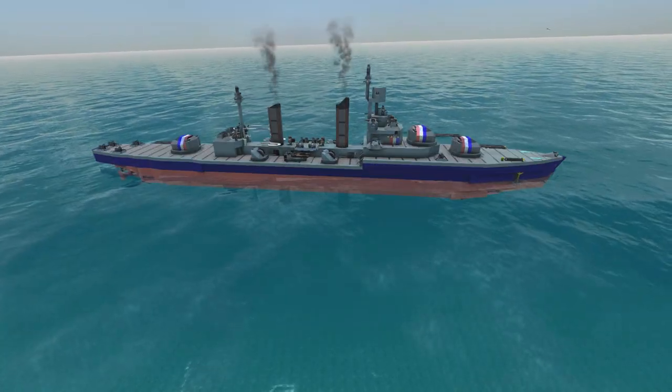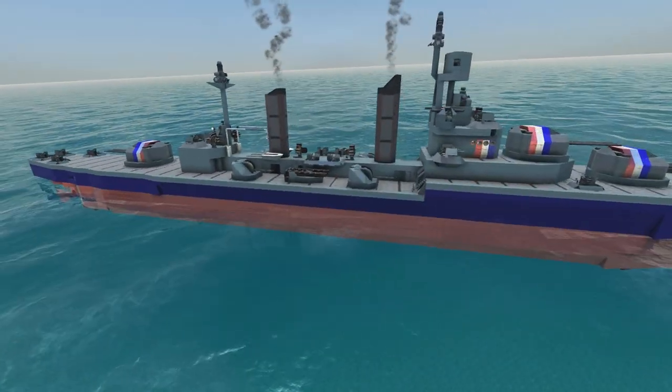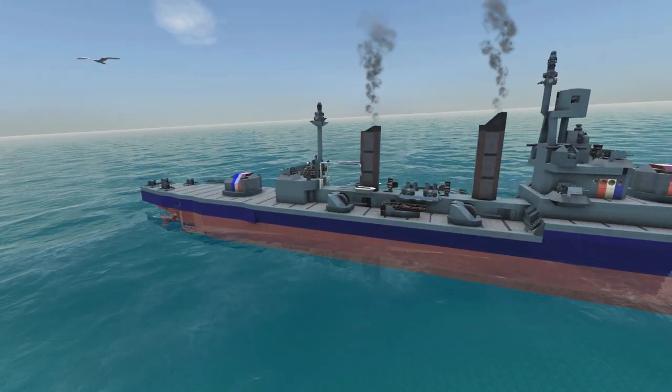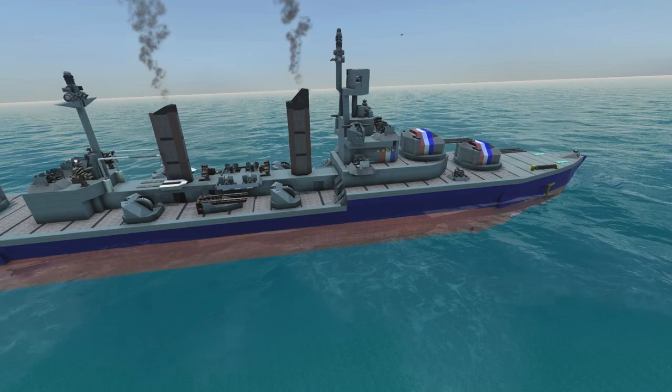With the ship just about complete — all weaponry fitted including secondary weapons, torpedoes, AA guns — and engines complete, we're now ready to look at the AI. This will be in two parts: first maneuvering, then combat behaviors.